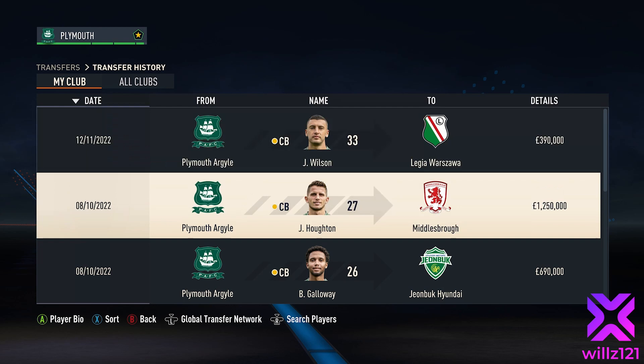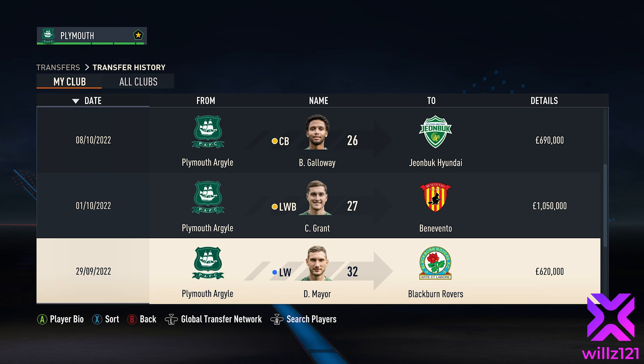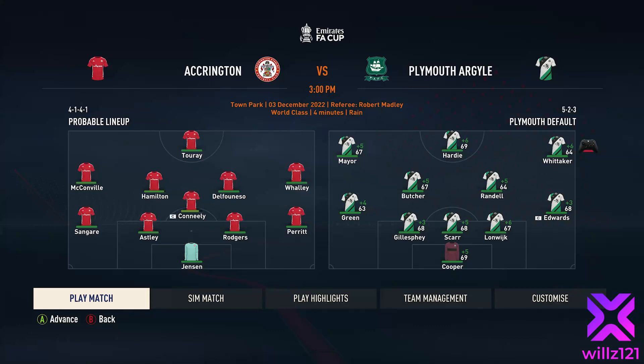Quick look at the transfers completed so far: James Lawson's gone, Houghton's gone, Galloway's going, Grant's going, Mayor's going, Gillespie's going, and Hamer's coming in for Edwards at £600k. So we've got a lot of rebuilding to do when we get to January, but first let's deal with the first part of December.